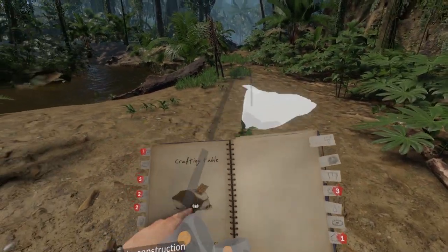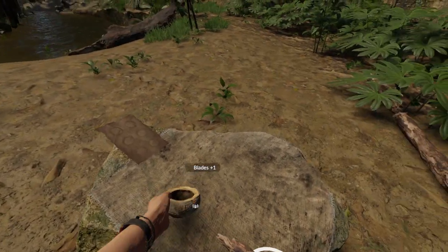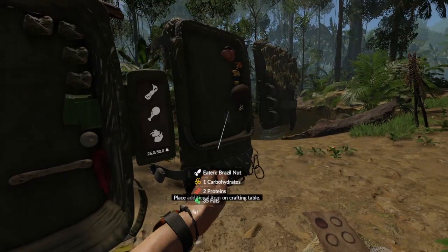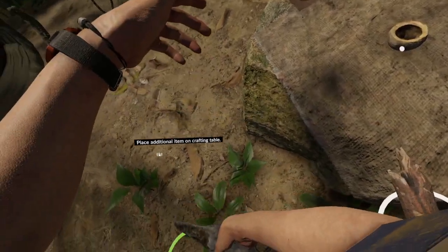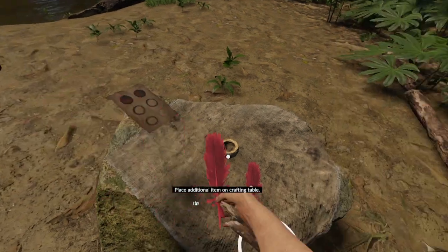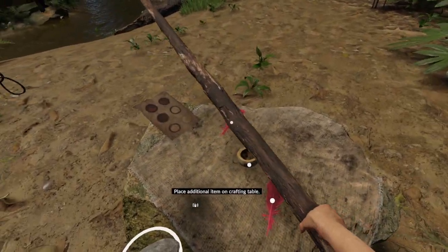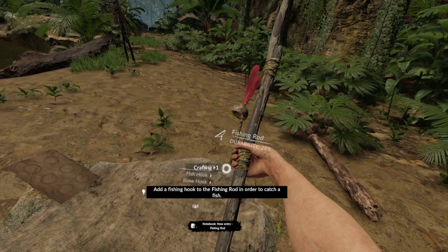Let's get our crafting table out and grab our pack. Start with our Brazil nut - crack it open, the shell goes on the table, and the nuts go in our mouth. The other nuts go in our pack. Now we also need two feathers. We need a long stick and some rope, and we have ourselves a fishing rod. We can put that in our pack.